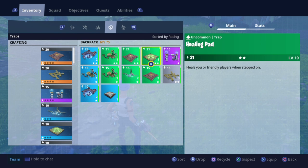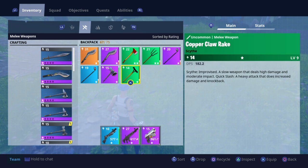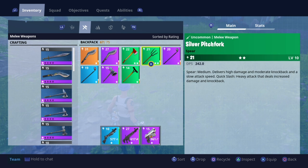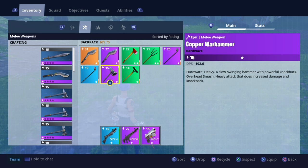If you've got a schematic, just toss the item. And the same goes for your weapons here — I've got a lot of green weapons here and a lot of purple schematics. I don't even use melee weapons, which annoys me. Just throw these ones away, they're not going to be of any use. The lower level ones are not going to be of use either, especially if you don't use melee weapons. Just toss them.